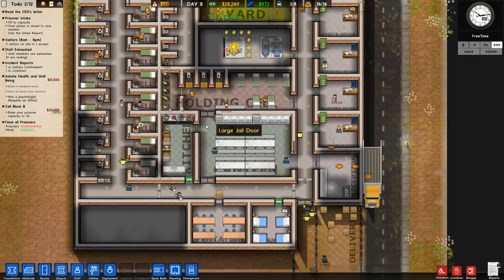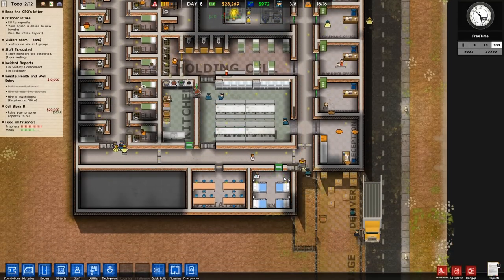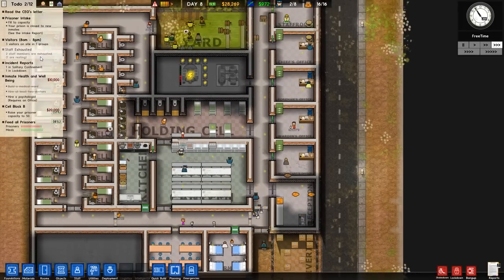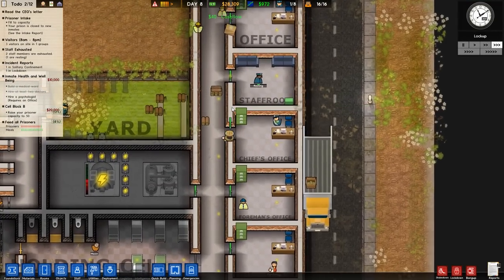The doctor is doing her work. We still have the one random doctor we really don't need but were forced to hire — oh well. Prison is closed to new inmates because we're at max capacity. Two staff members are exhausted, but we do have the staff room so they should be fine.